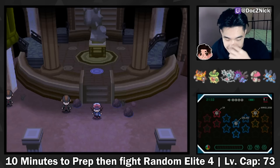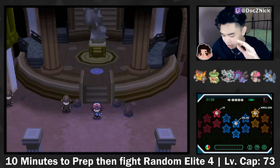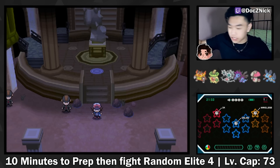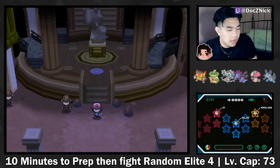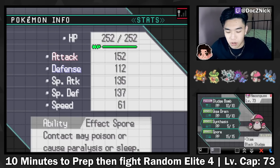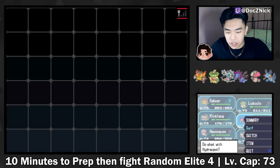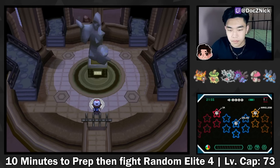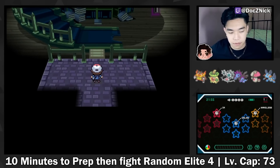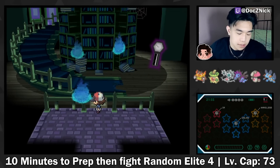So as a reminder, these are going to be randomized Elite Four members. They could be Legendaries, they could be bad, they could be good - who knows? We're also going to be fighting Alder, not Anangetsis, obviously. I really don't know what my starting point is. I'm probably going to lead with the Hydreigon because it has U-Turn. No point trying to guess what they have - I'm just going to work left to right.